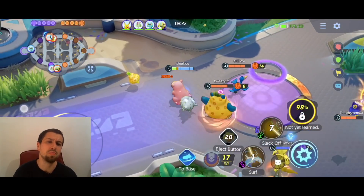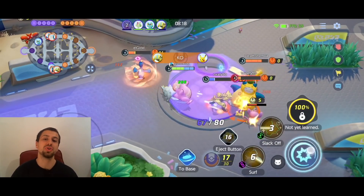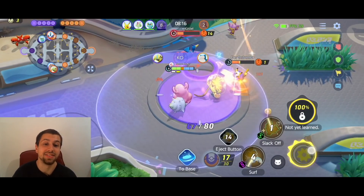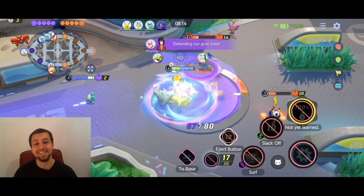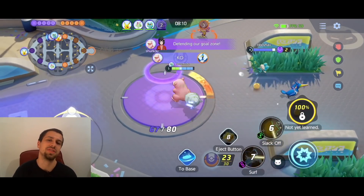I'm sure a lot of you guys are super annoyed by Zeraora at this point. Everybody got it for free, it just one-shots you completely, and Slowbro's Unite move is beautiful against that Zeraora, against any of these speedsters.